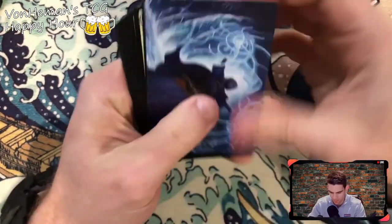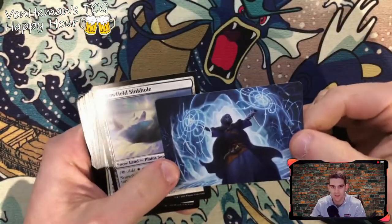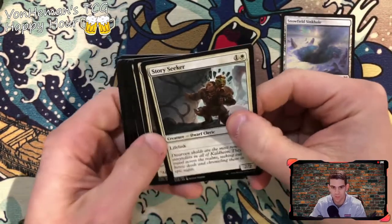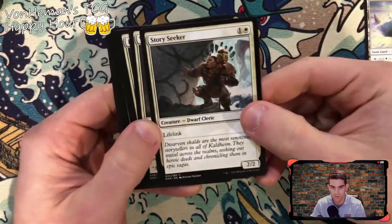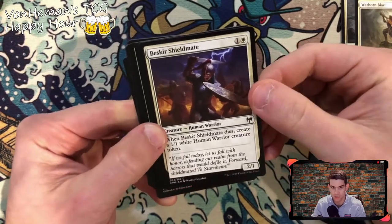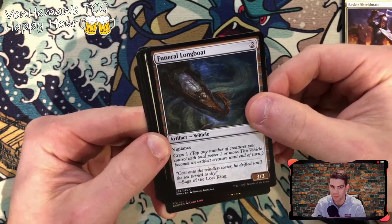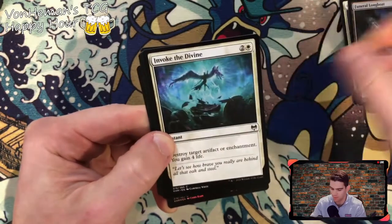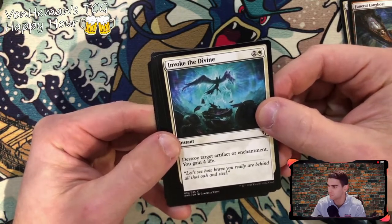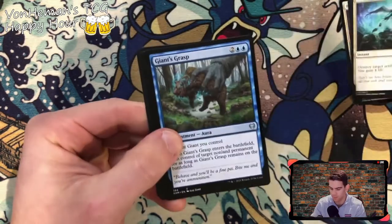Alright here we go — one of our special art cards. We got some lands. Story Seeker, Warhorn Blast, Best Your Shield Mate, Funeral Longboat — this is how I want to go, Viking funeral style. Invoke to the Vines — a card I like a lot. Destroy target artifact or enchantment, gain life. Good if you have cards that make your opponents lose life when you gain life, or if you're just trying to build up a good life total.